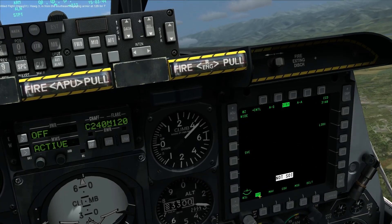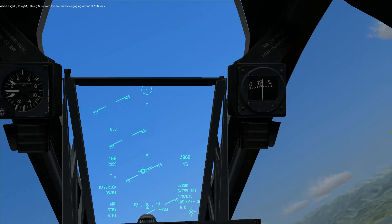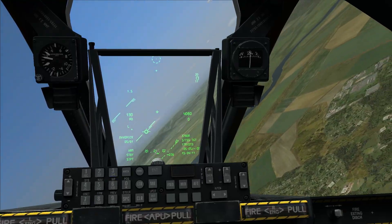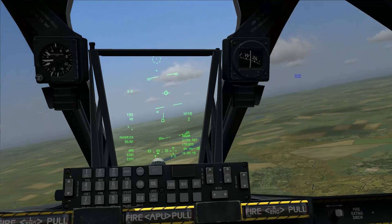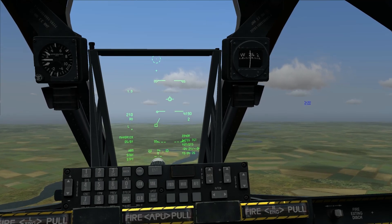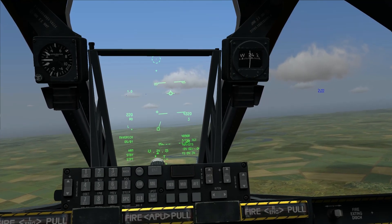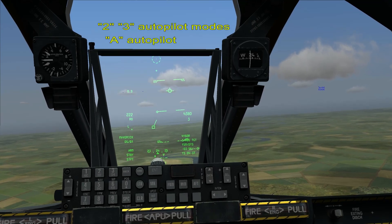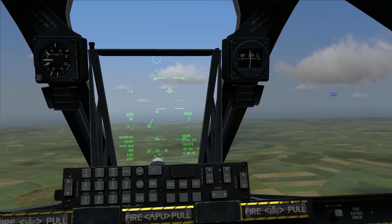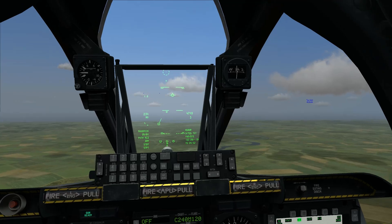Our targeting pod should be working now, so we turn towards our target. It's very important when using the Maverick to use the autopilot, because the airplane has to be completely still for you to aim. So we press 2 on the keyboard and A to activate the autopilot. It's very important not to touch the joystick after doing that — keep your hands off.